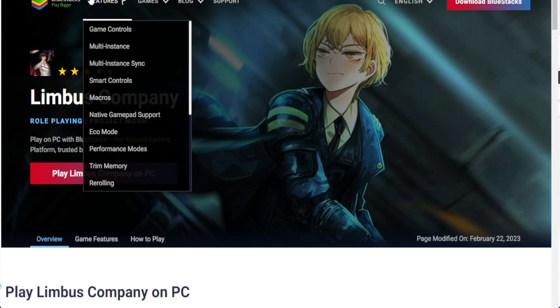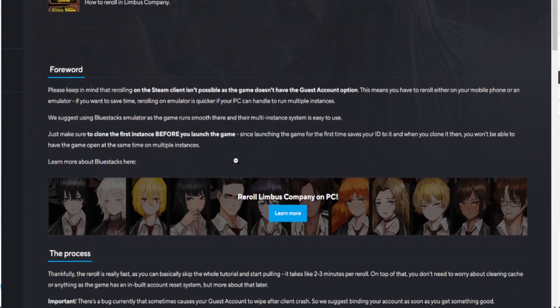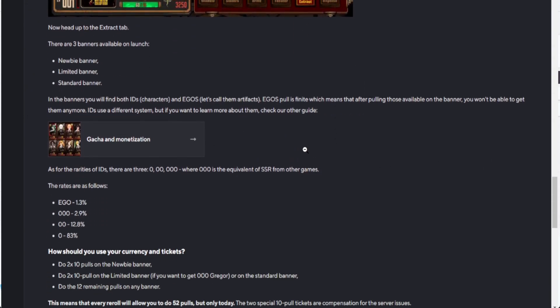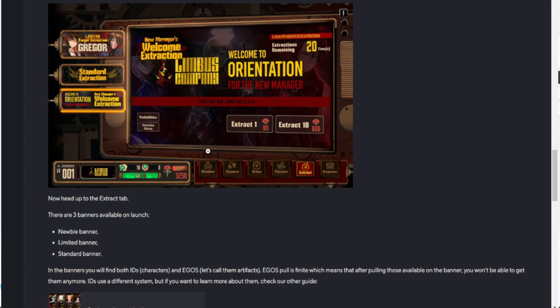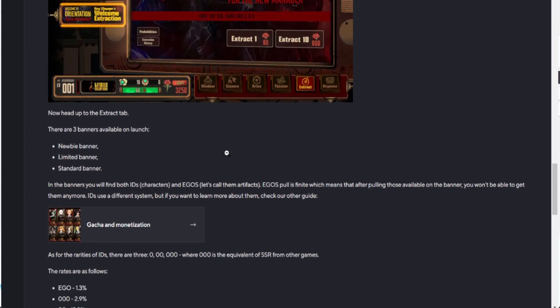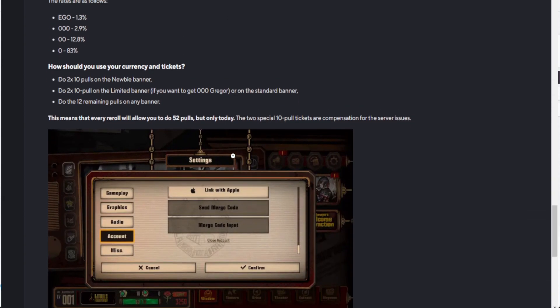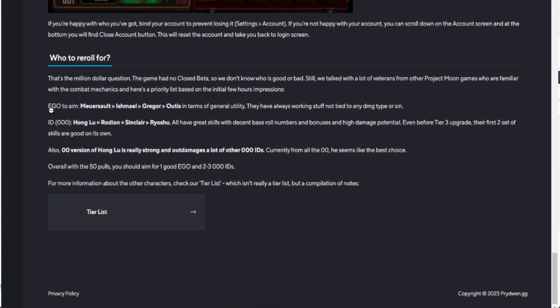Let's take a look at what units you should be aiming for. This is the Pride Wind guide — I'll leave a link below. They've done some testing and we know we have three banners: the newbie banner, which is cheaper to roll and guarantees SSRs; the limited banner with rate-up; and the standard banner, which also includes the limited unit. Your reroll targets right now are your Ego and ID units. Honglu is roughly equal to Sinclair Rodion at the moment. You want one good Ego equipped on your unit and two to three SSRs.